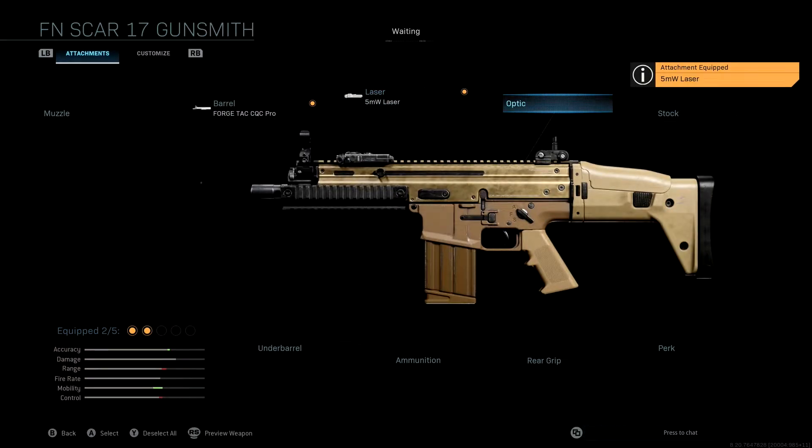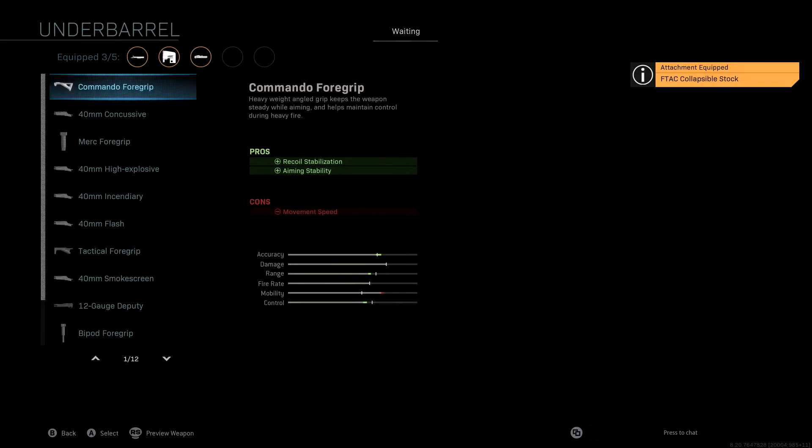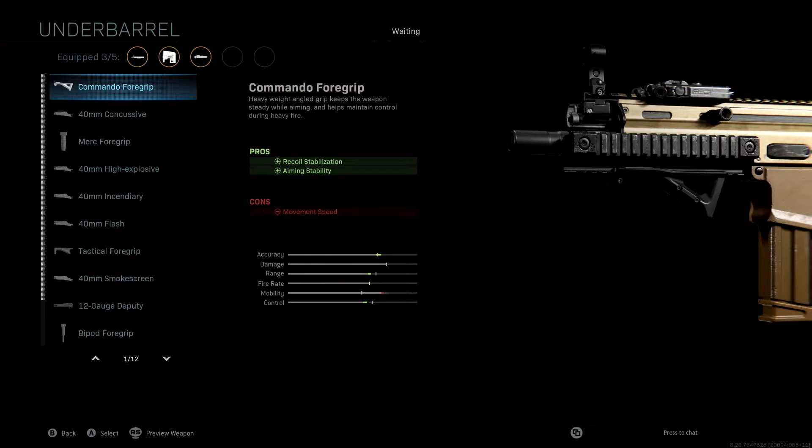We're not going to be using an optic on the rushing class setup, as it would slow our aim-down-sight speed and we're trying to play really aggressive. The stock we're using is the F-Tac collapsible stock, giving us more movement speed and ADS speed. This is really what's going to boost the movement speed on this Scar since it's a pretty massive weapon. The underbarrel we're using is the commando foregrip, giving us recoil stabilization and aiming stability with just a very small loss to movement speed, but a nice boost to accuracy and range control.